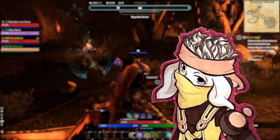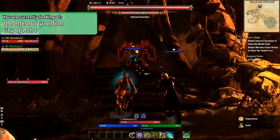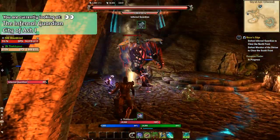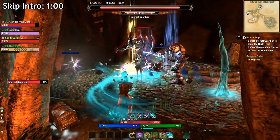Hey there guys! Recently I have been leveling alts in the Elder Scrolls Online and after my sorcerer had reached level 50, I had gained some champion levels and I wanted to level up some alt characters. So I decided to look for a guide on how to level up the fastest way in ESO so I could bring those alt characters to max level as fast as possible.